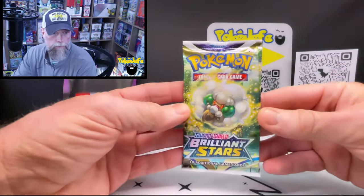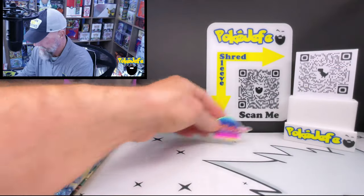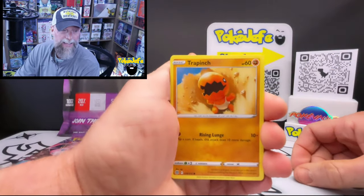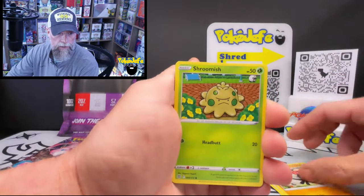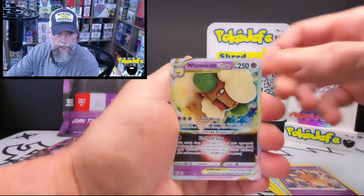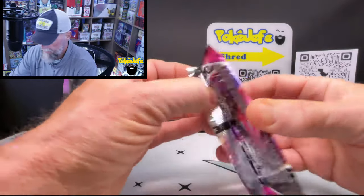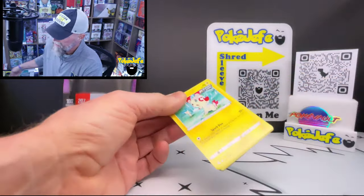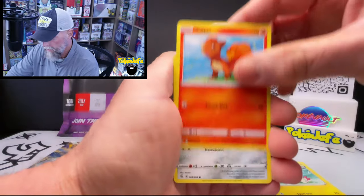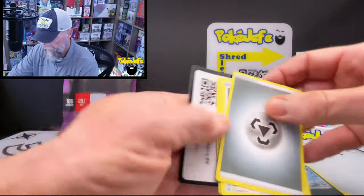We'll take hits! Brilliant Stars next — Charizard V alt art is the big chase, that's the card I want, that's the card I've been looking for. Hopefully we can get lucky one of these days. Whimsicott V-Star — two for two! Fusion Strike next, one of my all-time favorites in Sword and Shield. It's not very popular compared to some others because it doesn't have the trainer gallery, but it's got some of the best alt arts in Sword and Shield. We're really looking for the Celebi V and Mew V alt arts.